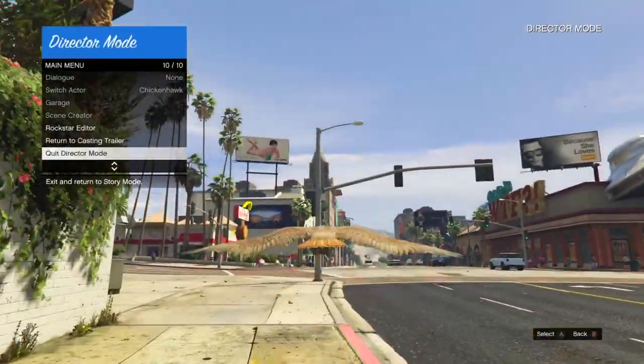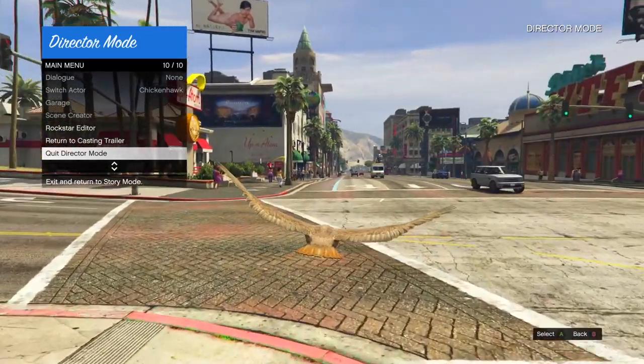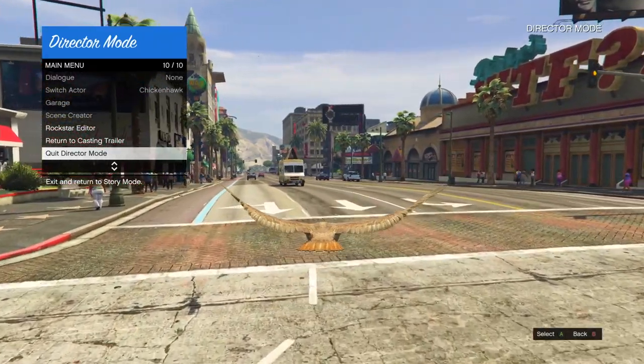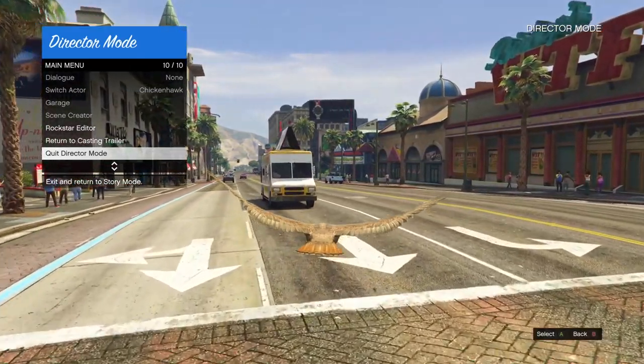Go into animals and select any bird. When you're outside the trailer, you will need to fly the bird into any moving object. As you're flying the bird into a moving object, you will need to hold down select and hover over quit director mode. At the last second before your bird is about to crash, you will need to select quit director mode. If you don't hit this glitch, you'll be sent back to director mode or to story mode — just go back into director mode, select the bird, and try again.